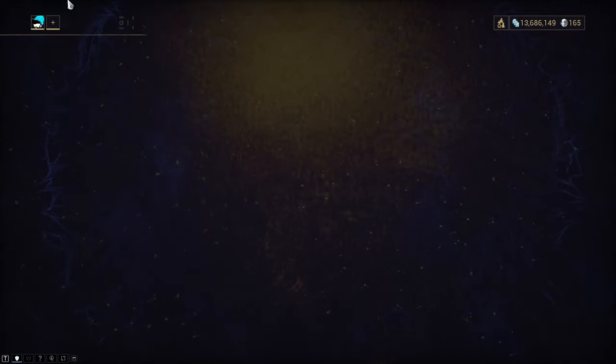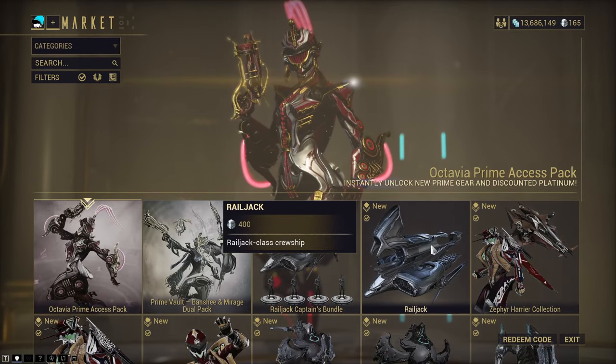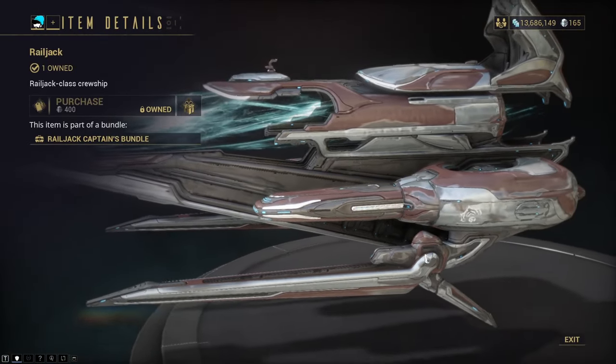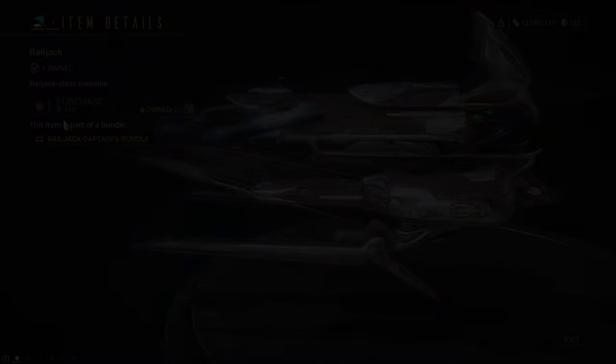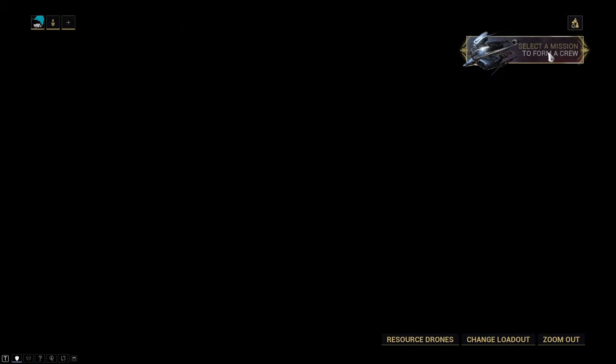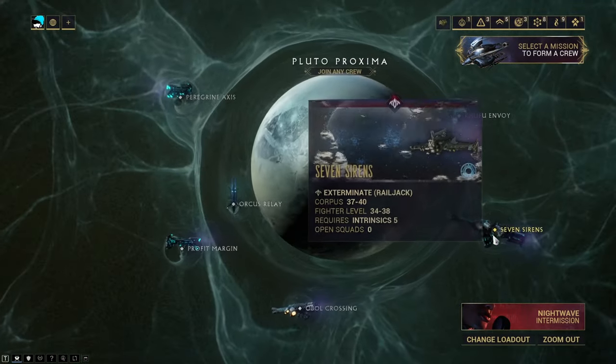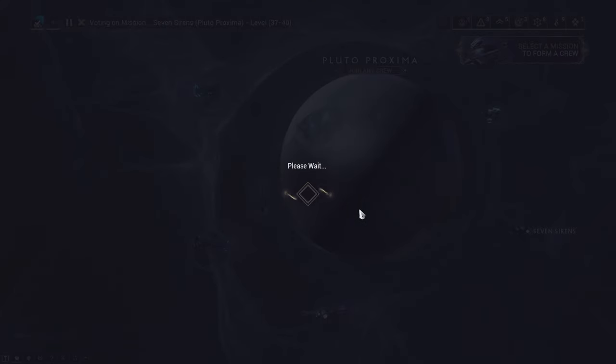If you want to bypass all this farming, you can also purchase a fully built Railjack for 400 platinum from the market. Remember that you don't need your own Railjack to actually play Railjack — you can simply join others on their Railjacks via the navigation menu. This is the recommended way to farm Railjack resources before getting your own Railjack.